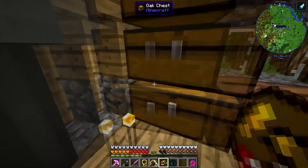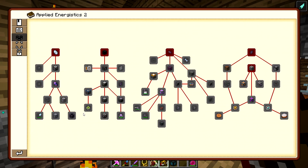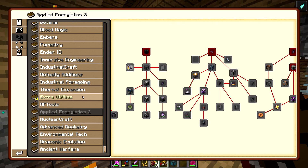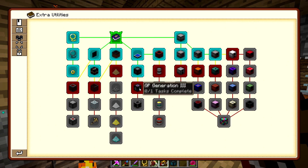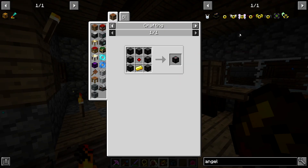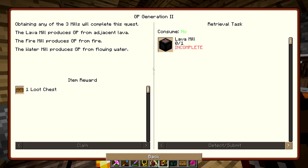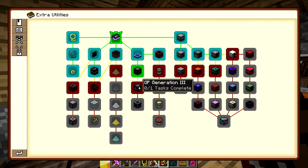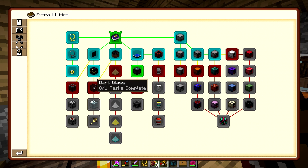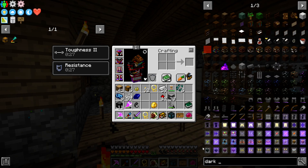After finishing this quest line, I think we're going straight into Applied Energistics — AE2 is in this pack. We need AE storage big time. The quest line also still wants us to make a lava mill for GP generation. Eventually there's a dragon egg mill we can't get yet. I think we should also do dark glass next.